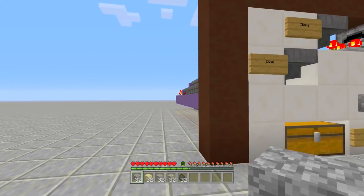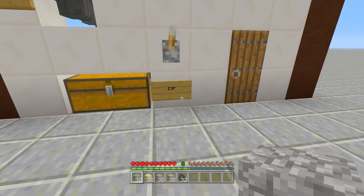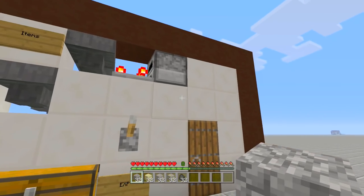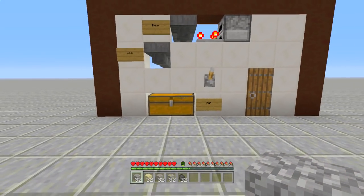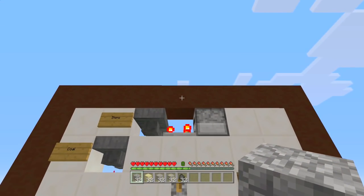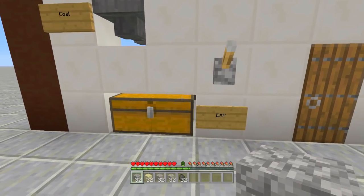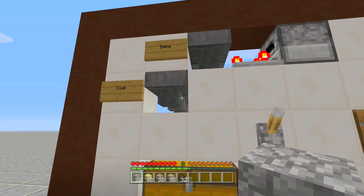I also added an experience function so in case you guys want to collect the experience from the auto smelter, and I also made it so there is no clogging on the inside as well. It does work on Pocket Edition - just giving a heads up. A lot of people have built these auto smelters in the past, but the cool thing about mine is that experience function and that anti-clogging function, because sometimes stuff will get clogged up in this build and I have ways around that.